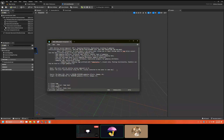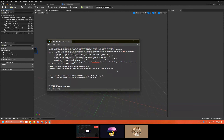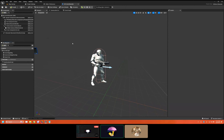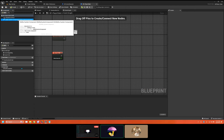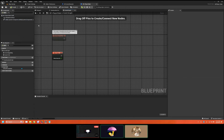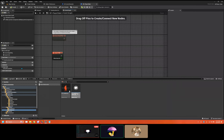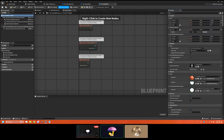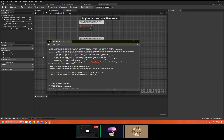This is usually how it gets done in most projects: the owner tends to be the Player State. So the Player State will usually have the Ability System Component and the avatar is the character. If we go into blueprints, Player State — there's the Ability System Component right there.